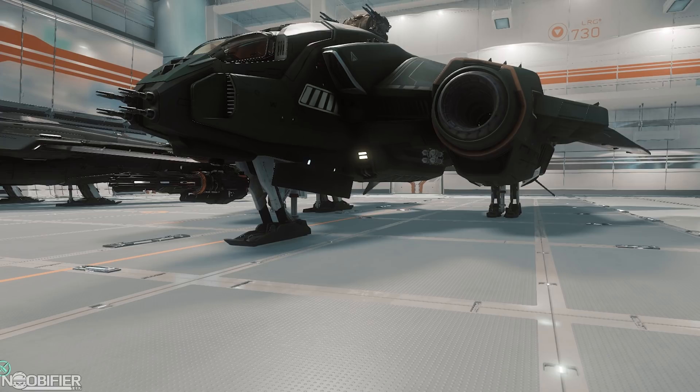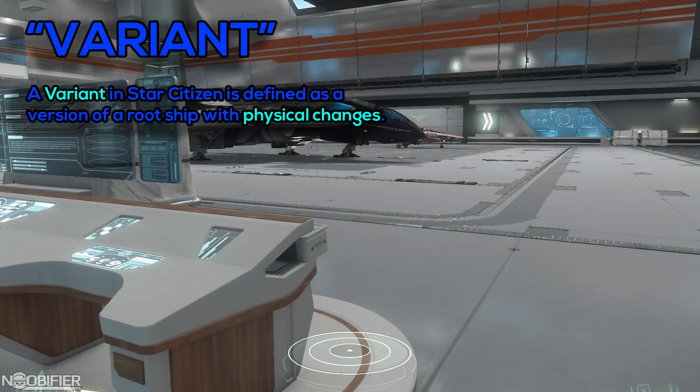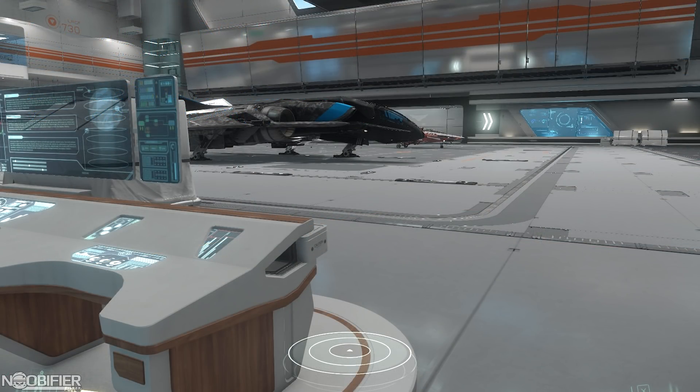The reason I'm talking about it now is because there have been some changes announced recently as part of a week-long update period before CitizenCon. Let's first get up to speed on three definitions. A variant in Star Citizen is now defined as a version of a root ship with physical changes. This could mean altered geometry, an altered thruster complement, or even different hardpoint options. This definition corrects some confusing ship releases we've had in the past and should prevent confusion in the future.